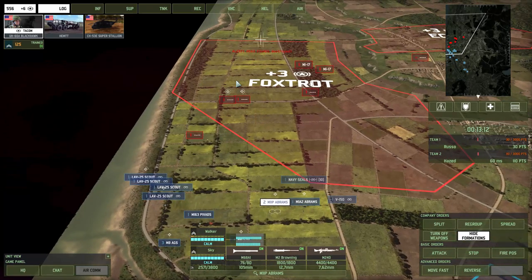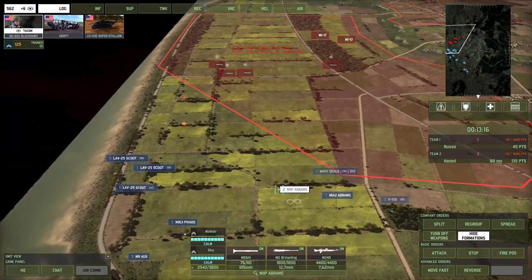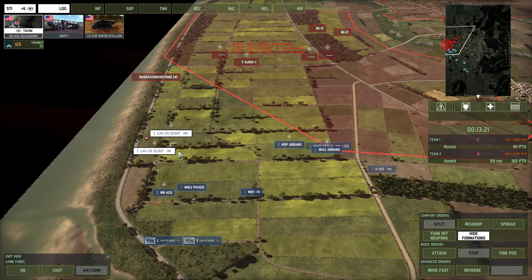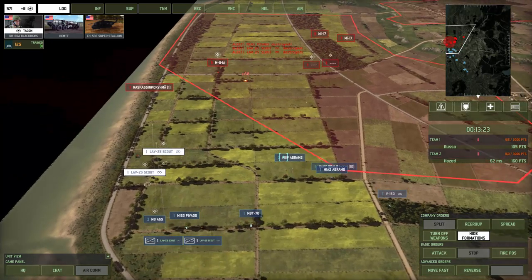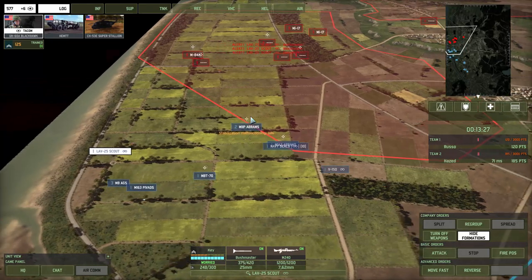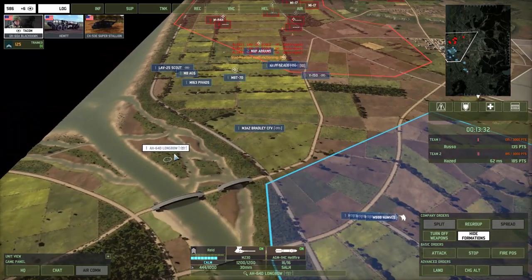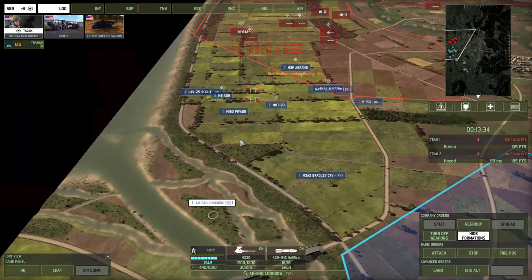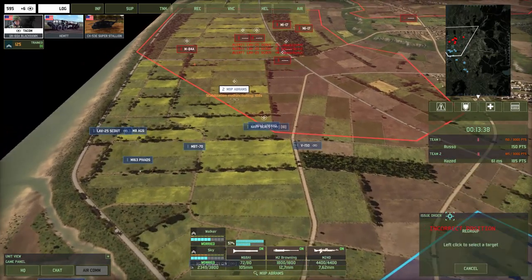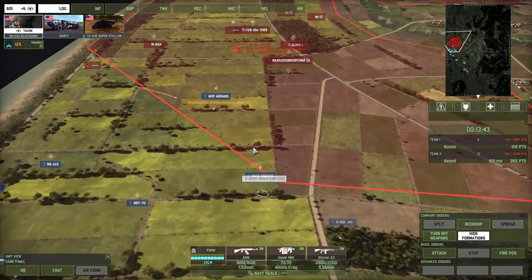For these heavy tanks, I'm actually just going to have them continually moving because I want them to soak up some of the shots instead of these LAB 25 scouts. So I'll hold back the LAB 25 scouts just a little bit. Everything else is attack-moving except my anti-air — I don't want my anti-air to start moving up and engaging tanks. I'll do the same thing with the Longbow: attack move to that point, but it won't go any further. We're good on the Abrams — let's just have them stop there.